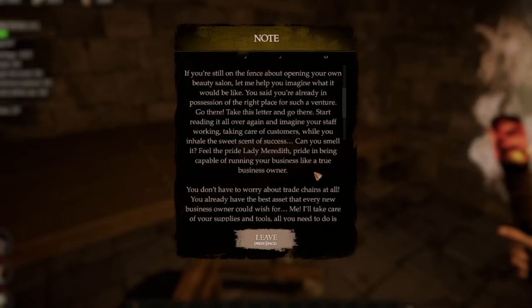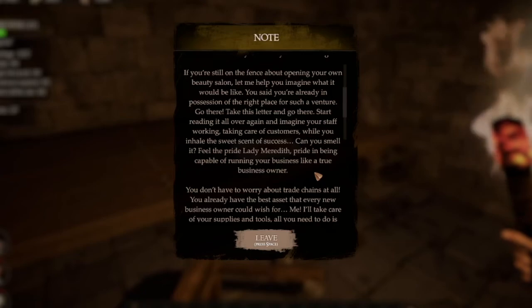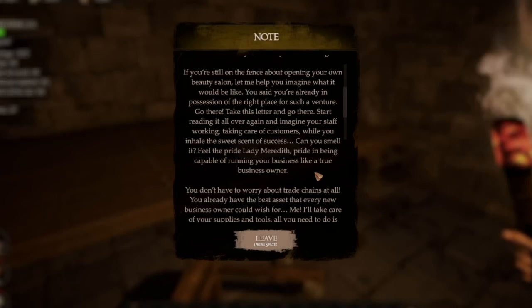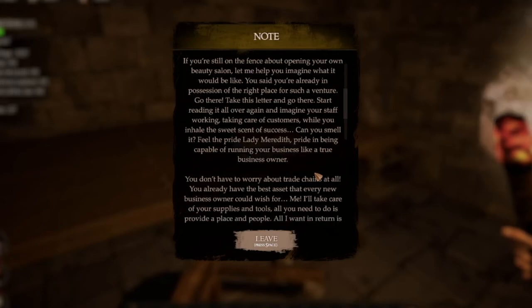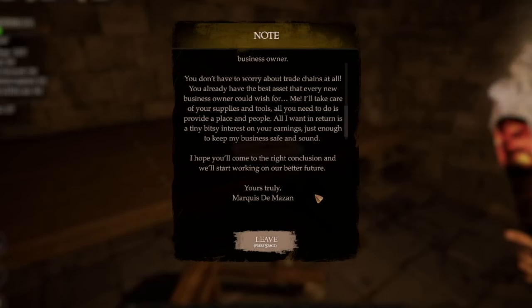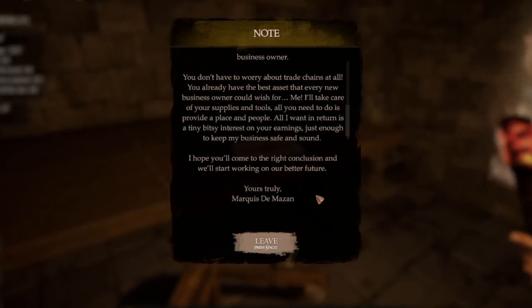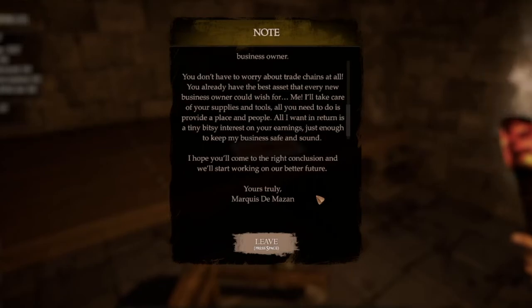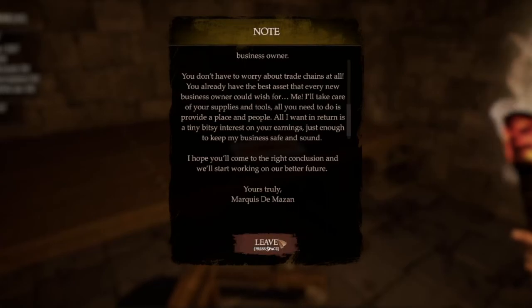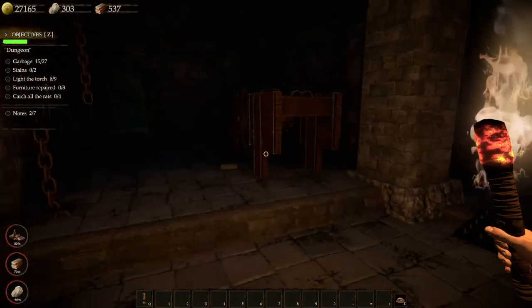'Start reading it all over again and imagine your staff working, taking care of customers while you inhale the sweet scent of success. Can you smell it? Feel the pride, Lady Meredith. Pride in being capable of running your business like a true business owner. You don't have to worry about trade chains at all. You already have the best asset that every new business owner could wish for — me. I'll take care of your supplies and tools. All you need to do is provide a place and people. All I want in return is a tiny bitsy interest on your earnings, just enough to keep my business safe and sound.' — Yours truly, Marquis Deem. That was a juicy piece of lore. I don't really know who this guy is, but potentially unrelated.